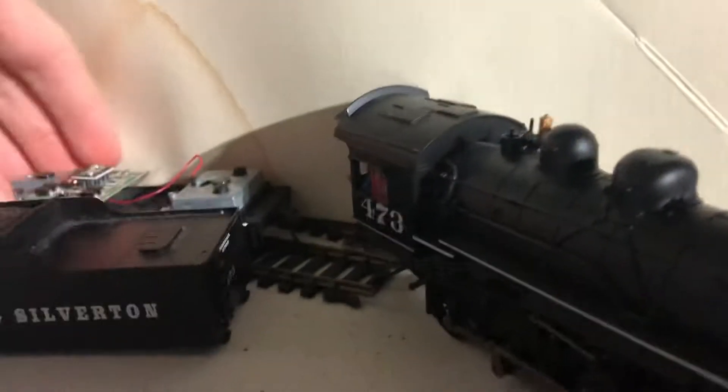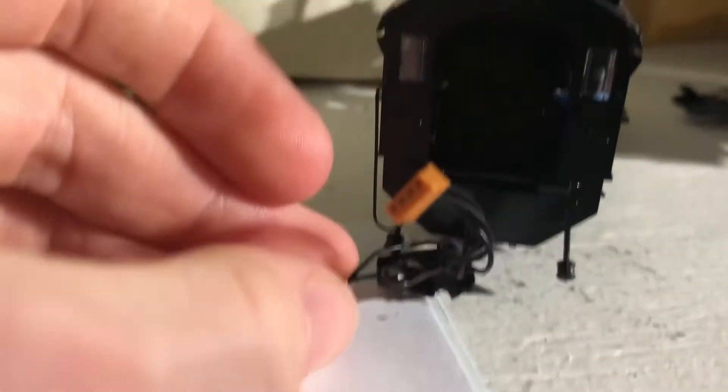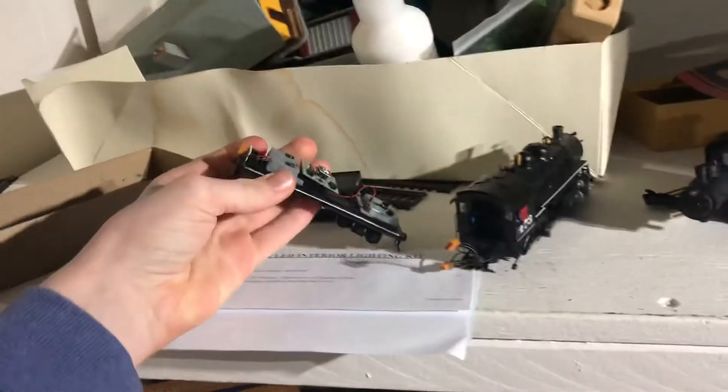Also I'm going to do some wire repair work with this Durango and Silverton locomotive. It's a Bachman, but I accidentally snapped one of the wires. I've done a few things to figure out which wire goes where — taping it and finding which wire is on top and which is on the bottom. It was complicated to try to figure out which way it went, but I got that done.